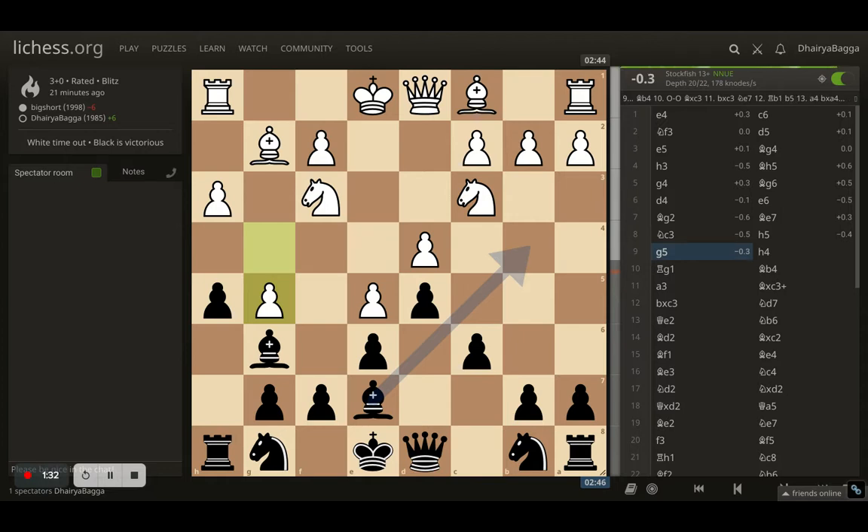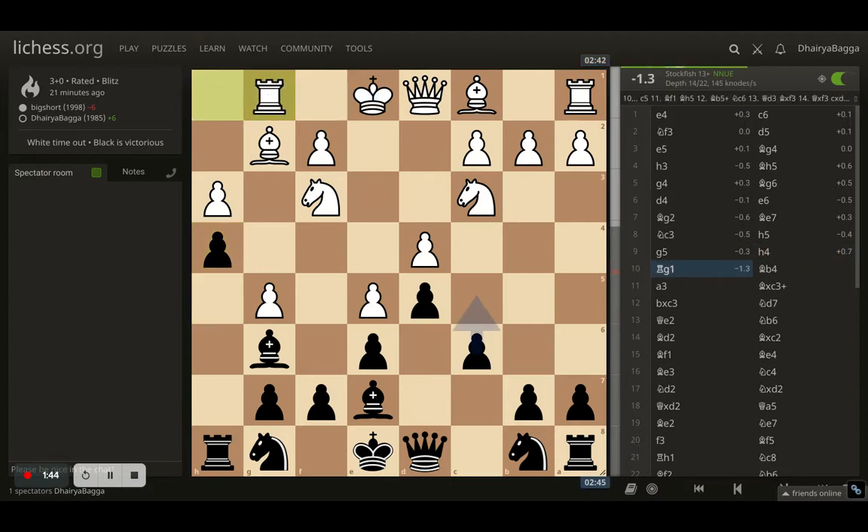Opponent pushes g5, and generally the next move would be to push the h-pawn to h4 as well, to solidify that pawn further. So I played h4 myself. Opponent plays rook to g1, which means opponent will not be castling on the kingside but only on the queenside.